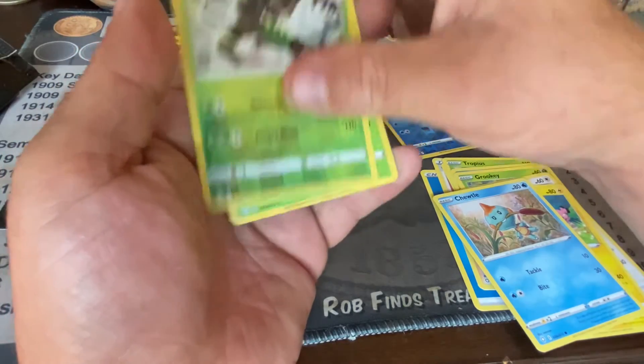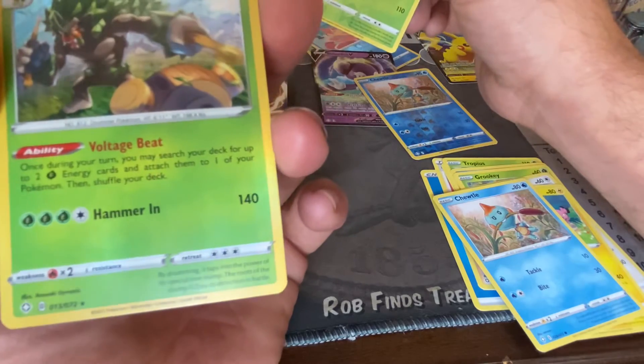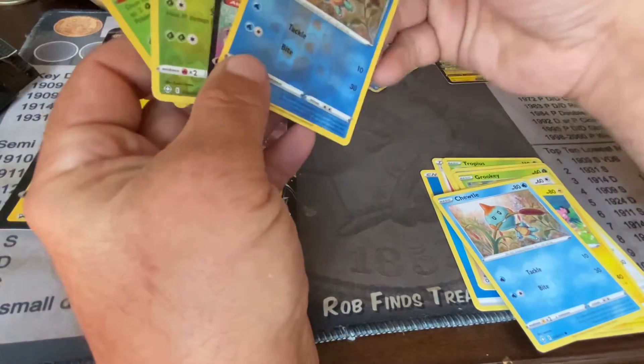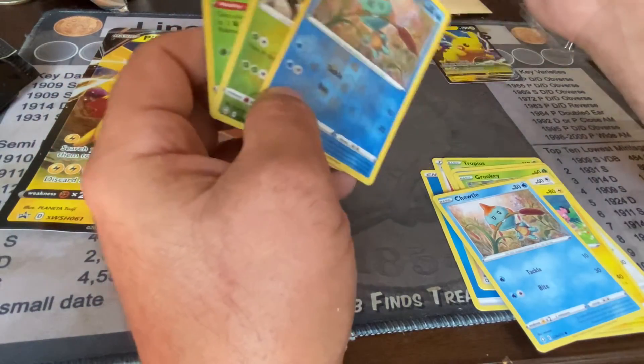And what do we have under here? We've got a Holo — Rillaboom! So we've got an okay pack today. We've got two Reverse Holos, a Holo, and an NDD V.